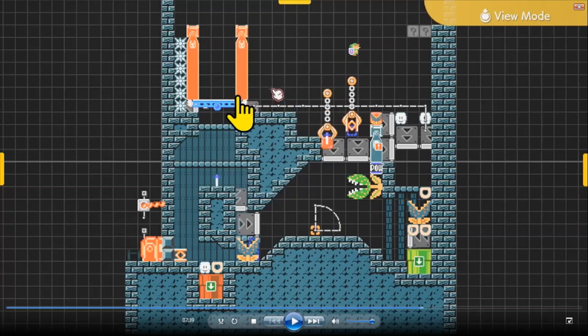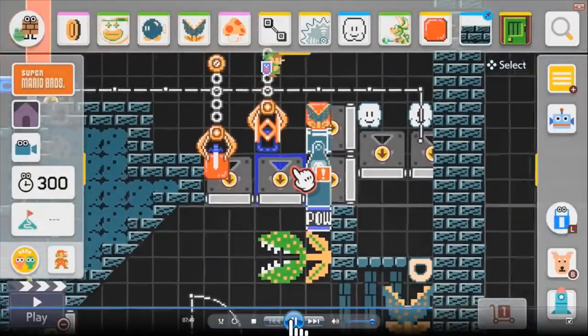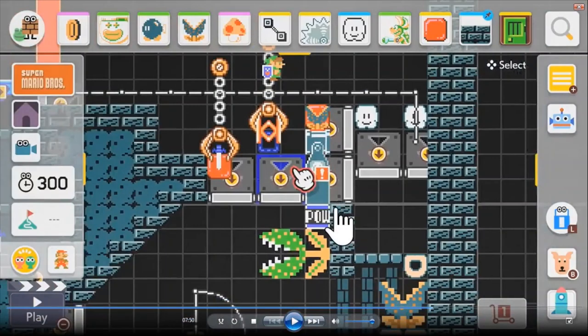Another constraint was that this track cannot curve upward at all — otherwise it would squish Mario completely. If the track goes up anywhere off-screen, it just squishes Mario, which is really interesting. So we had to keep the track horizontal the whole way, which was another big constraint.